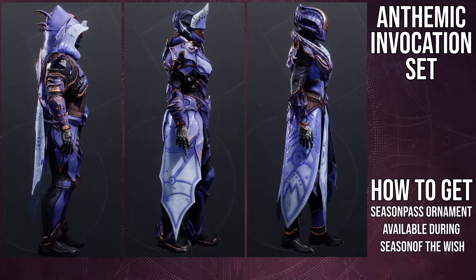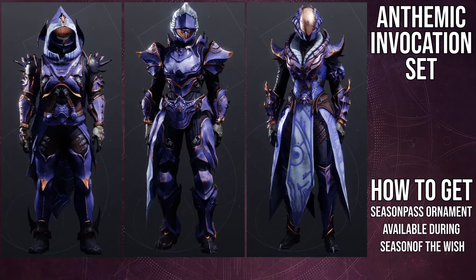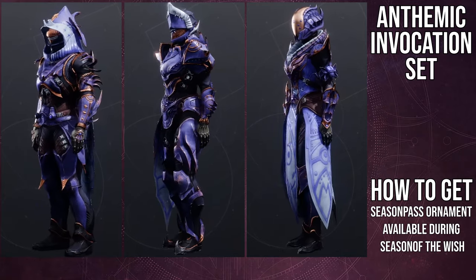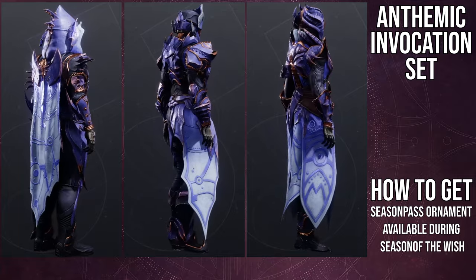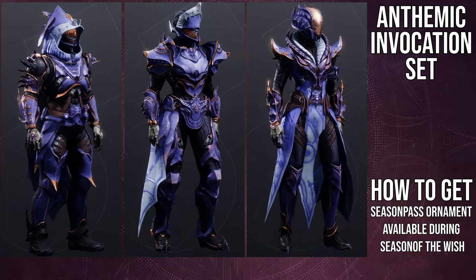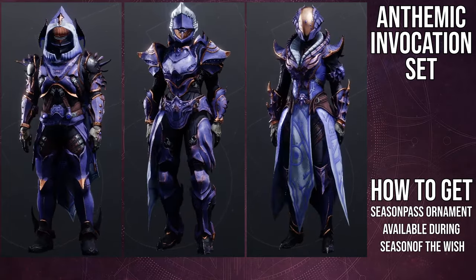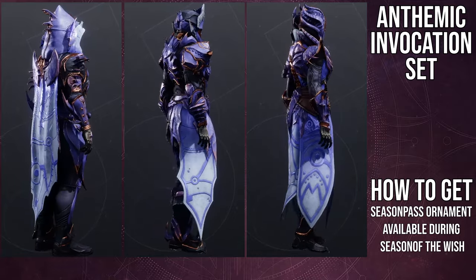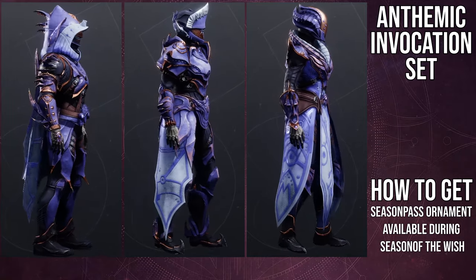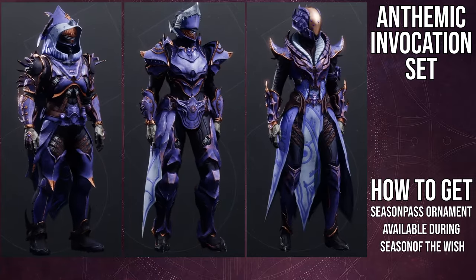So to start off, this is the Emphemic Invocation set. I think these pieces are amazing. We're going to go through the Hunter, Titan, and then Warlock. For the Hunters, I think the arms and the boots are the best pieces from the whole set. I actually like the helmet now — I made kind of like an Awoken Witch type thing and it looks pretty cool. The chest piece is pretty cool as well, very organic so you can mix it with some organic pieces. The cloak is by far the worst cloak I've ever seen in this game — it's so terrible that I genuinely don't ever want to see anyone use it. There is no redeeming quality of it.